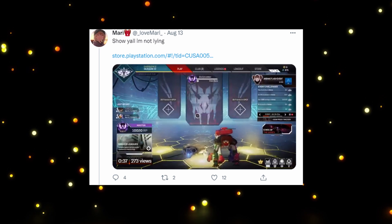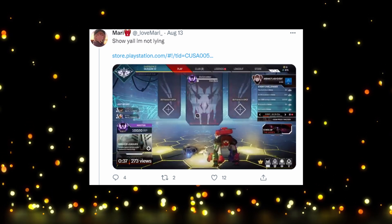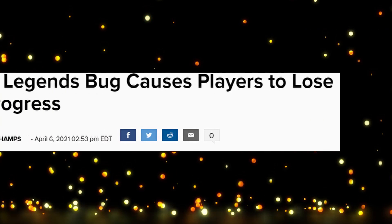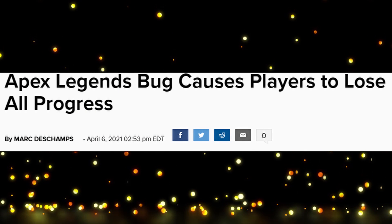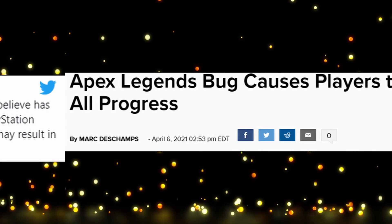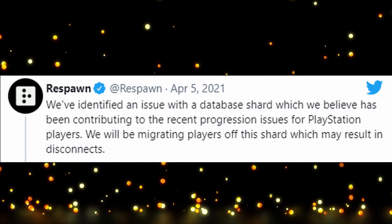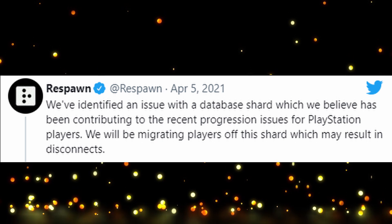From what I've seen and heard, this seems to only be impacting primarily PlayStation players, and this reminds me of something very familiar. Not too long ago, on April 6th, Apex Legends had a bug that caused players to lose all progress including their skins and whatever cosmetics they owned. Ultimately the problem was boiled down to a database shard which had been contributing to the recent progression issues for PlayStation players.